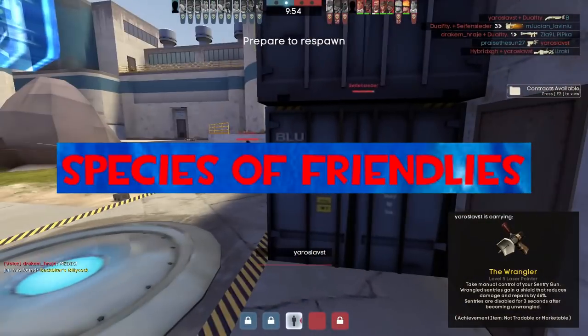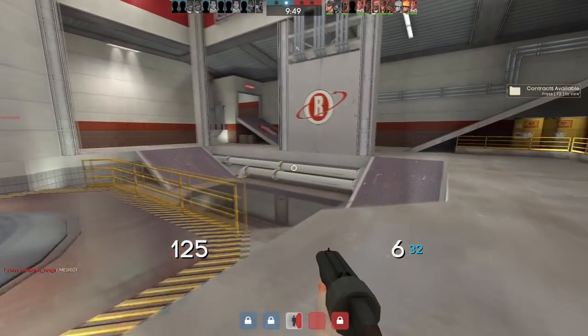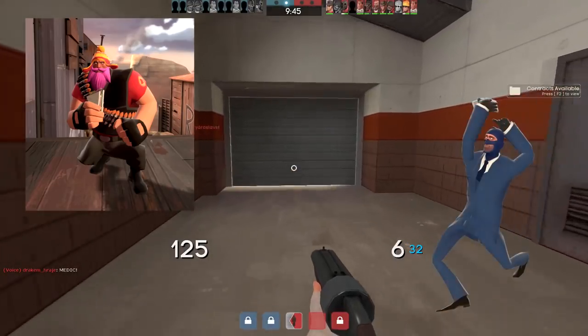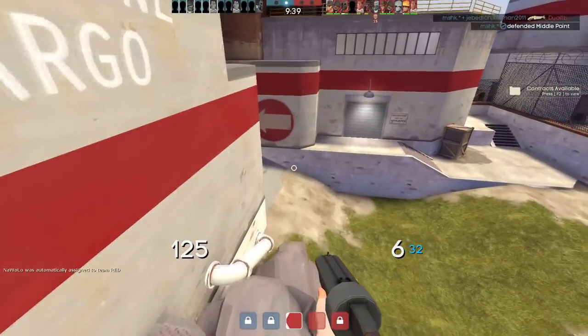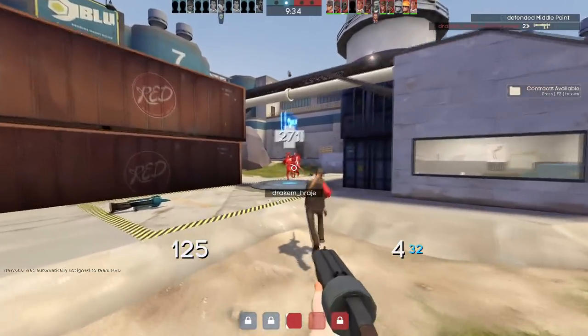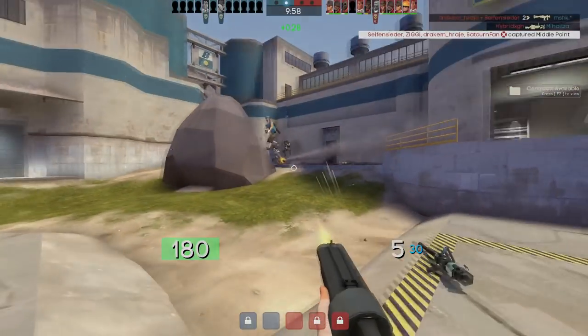Species of friendlies. There is a whole glossary on species of friendly players in TF2, among which the most well-known are the Hoovy and the Spycrab, who basically play the game not to win but to have fun. I'll leave a link to a Steam guide listing all the wacky species of TF2 players in the description below — there are so many of them I could make a separate video on it.